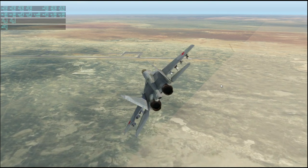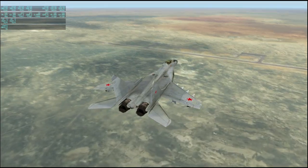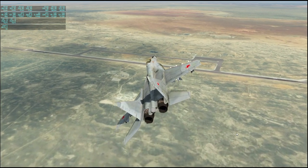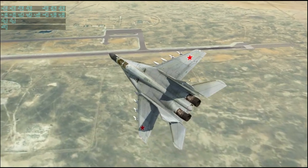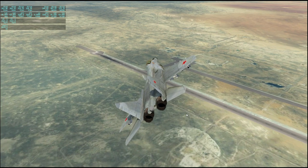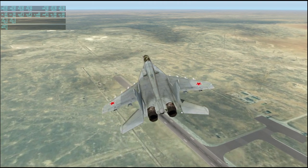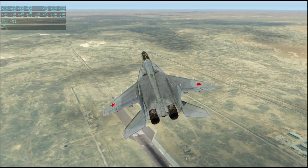This runway here was built as the Buran shuttle landing facility and is of course very useful today. This is Yubilenye Airport. The fact that they built it specifically for Buran does not mean that they don't use it anymore — it's very handy for bringing in supplies and components for current rockets. So that was a handy development.